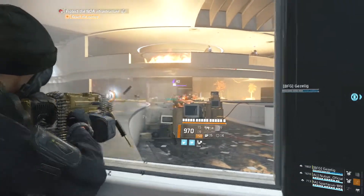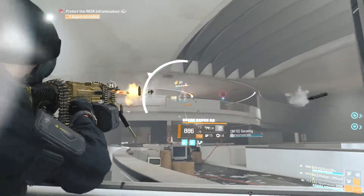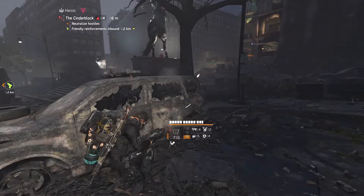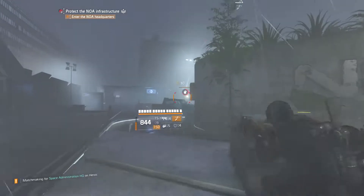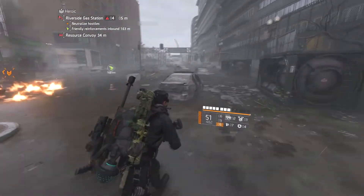Next I want to go over enemy grenades and skills. Enemies in this game that throw grenades are insanely accurate — they are basically always going to hit you right on the spot or very close to you, and those grenades are going to do a lot of damage. When an enemy is throwing a grenade, there'll be a grenade symbol that pops up above their head and they do a big pitcher's wind-up. You have about two to three seconds and you can interrupt them while they're in that throwing motion.